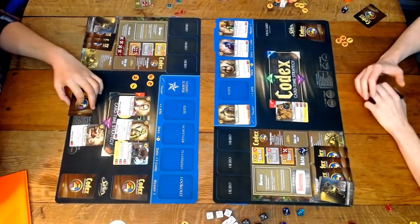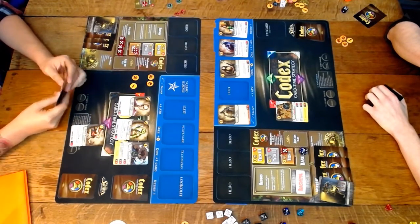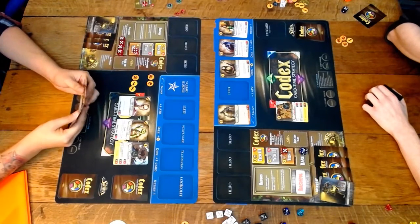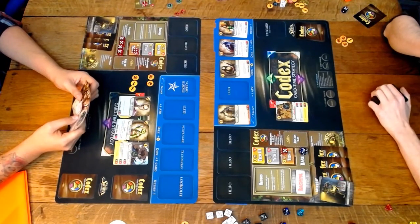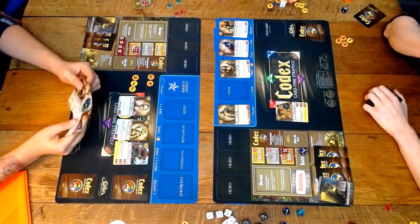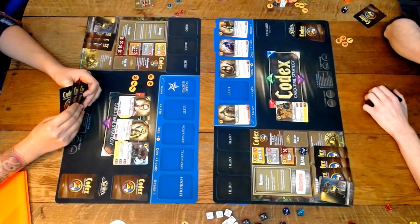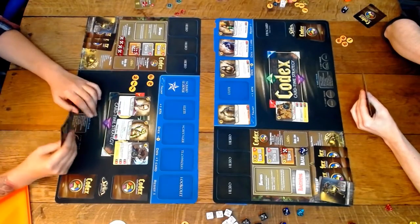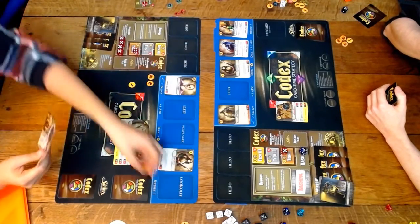A timely messenger comes in — a one-damage haste guy. Is he going to use two-step and buff the messenger for three damage? Probably not because the fencer would die into anything it attacks. This particular board state is tough to math out for finesse — finesse has to take a lot of risks and do a lot of combat math.